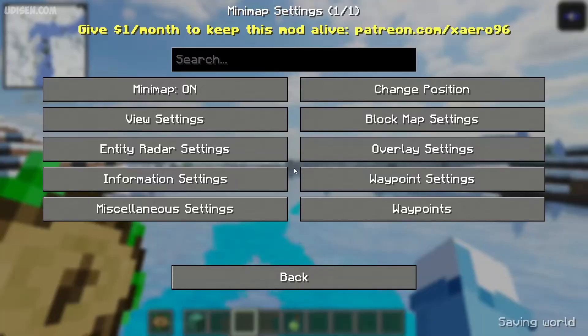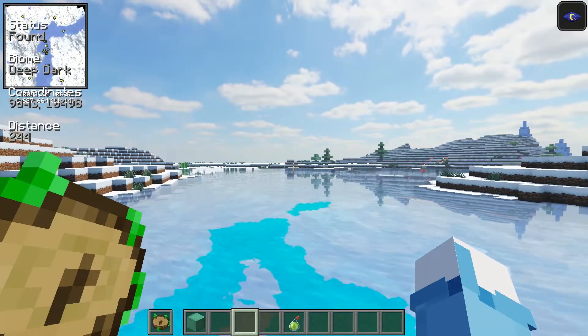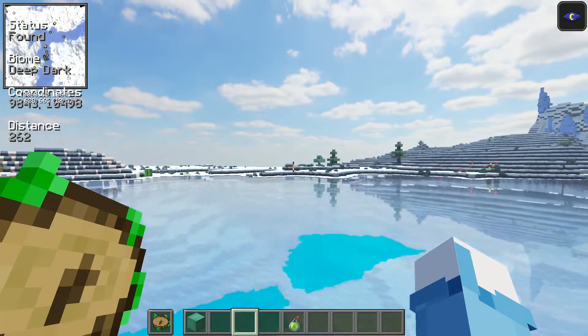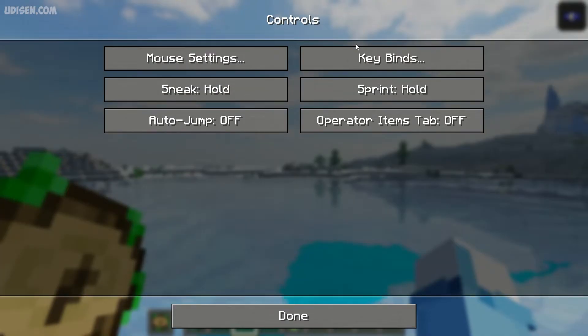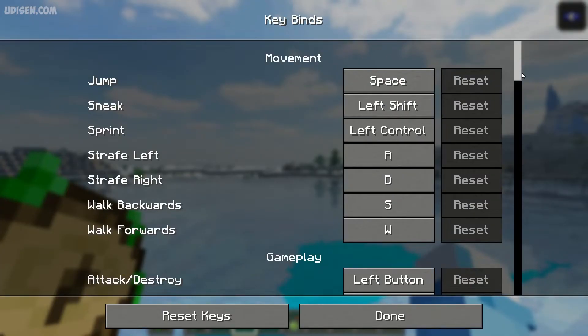After that, press the Y button and you open settings. If this button does not work for you, it means in your own mod pack the Y button is already used by another mod. In that situation, go into the main menu and press the escape button. You will see this menu — go into Options, Controls, Keybinds, and scroll down.